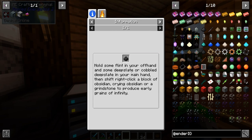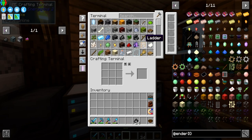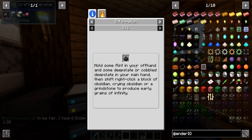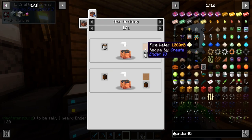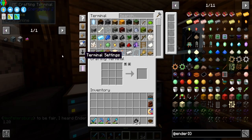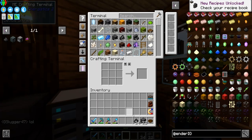Shift-right-clicking a block of obsidian — let's try that too. Now that we have our grains of infinity, we've also got our deep slate, so we should be able to make our primitive alloy smelter. Very good — it does break with a pick, nice.